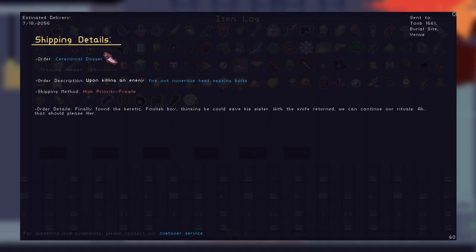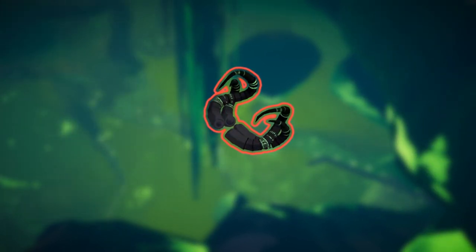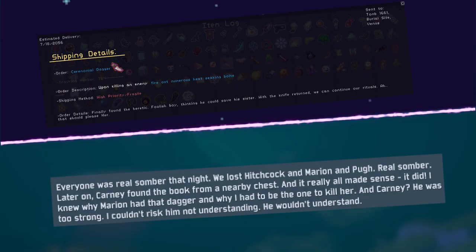It is interesting to think that even as far back as Risk of Rain 1, the Ceremonial Dagger log would mention a 'she.' Was the Nakohana concept planned all the way back then, or did they just write a log in the first game with a cultist theme and got the idea to flesh it out after bringing it back for the second one? With the cultists being on a different planet in the first game, and their book the Nakohana being found on Petrichor V, we can ponder on how far Nakohana's influence really reaches.